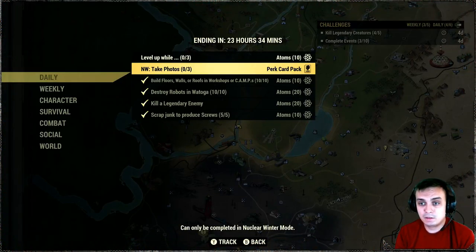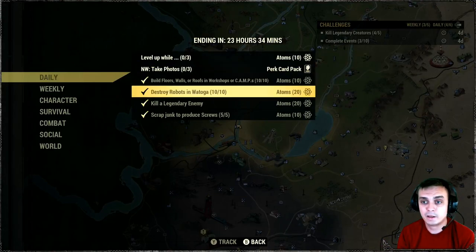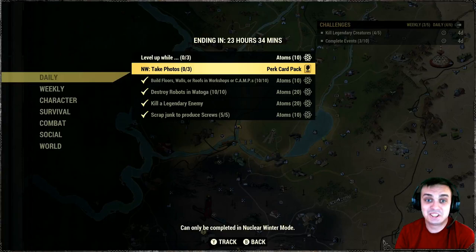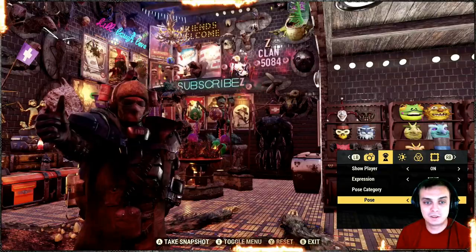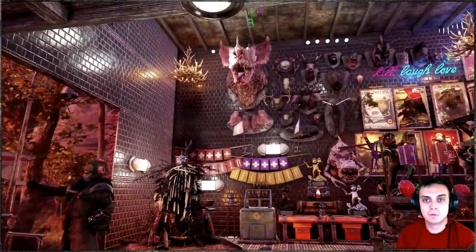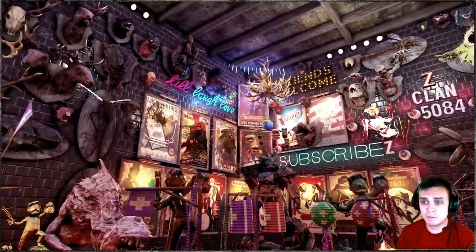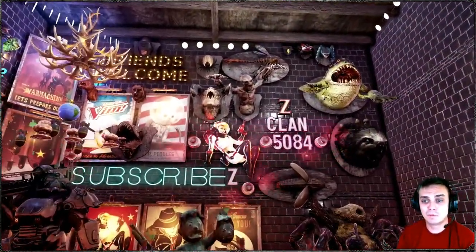That is pretty much it. Today we can earn up to 70 atoms real quick. As you can see I only have this one challenge left, but I already got my 60 atoms in less than 10 minutes. Z Clan and everybody else, you all know the drill - if you enjoyed the video and found it useful, don't forget to hit that like. Comment down below but please make sure not to use any profanity in your comments, otherwise nobody will see them and I won't be able to respond.